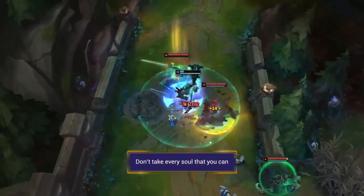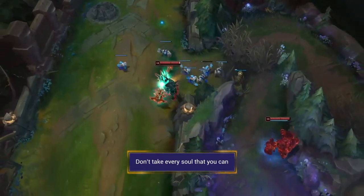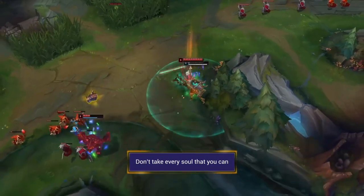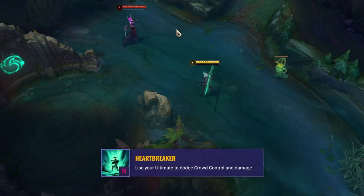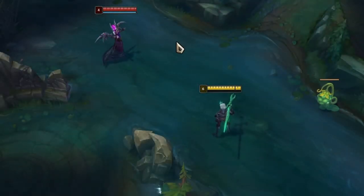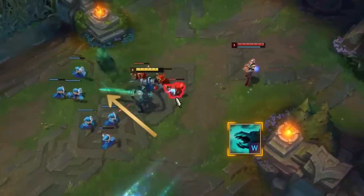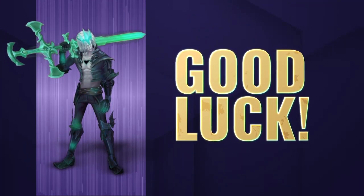A couple of tips and tricks: remember that when you take an enemy soul, you gain all of their skill points and items, so you don't always want to take every soul. If you're already pretty strong, do not take a weaker opponent's soul, or if you're in the middle of an enemy team, do not take the full-damage enemy AD carry and get one-shot. You can also use Viego's ultimate to dodge crowd control and damage in a similar way to how you'd use Zed's ultimate — when you're dueling somebody, this can give you a real big edge by dodging one of their most important abilities. Normally you'll want to charge up your W to stun, but you can also quickly tap it to dodge an incoming ability, which can be really good to dodge some crowd control. That wraps up our quick guide to Viego — good luck on the Rift!